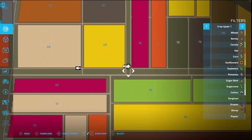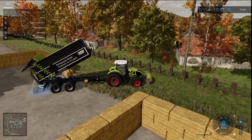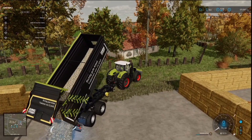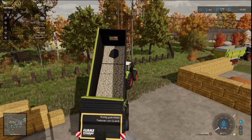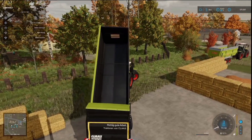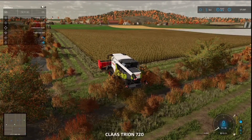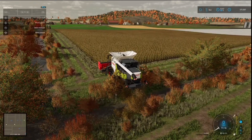You can see I've got the combine set up for field 49, then we can do the parsnips on 48. It takes forever — I know it's more realistic taking this long, but sometimes you do want just a little bit more gamification. Let's unfold the harvester, turn it on, and off we go.